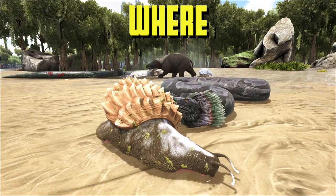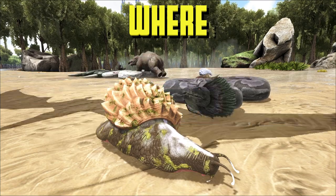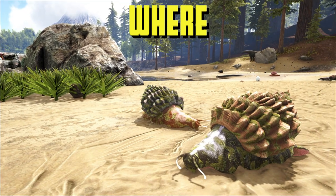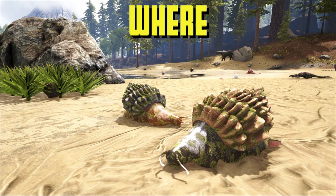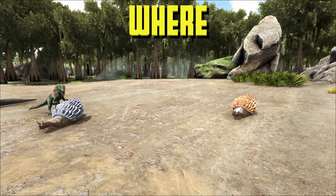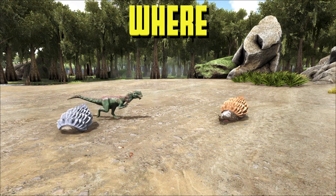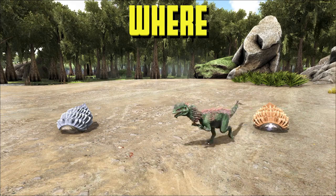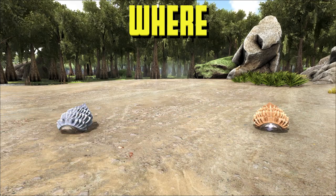To find these, you're normally going to be looking in the swamp biomes and inside the redwoods — those are the most common areas on the Island, the Center, Valguero, Ragnarok, and Crystal Isles. However, on Extinction, you're going to find these inside the Sanctuary City, or in the Blue Zone on Aberration, which is another place you can find them.